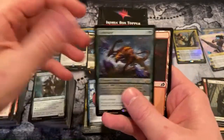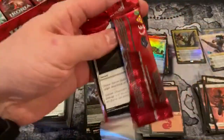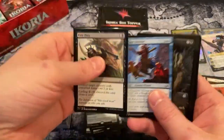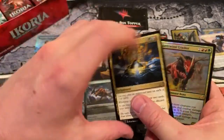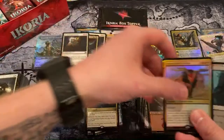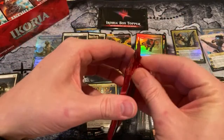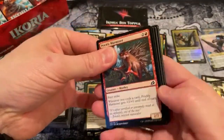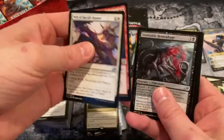A Gem Raiser! It is a Gem Raiser. Not the foil rare you want — here's a Song of Creation and a Quartz Wood Crasher, which is kind of a dud. Can't be mad though — we've gotten some pretty sweet hits.